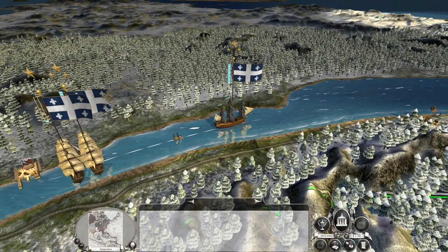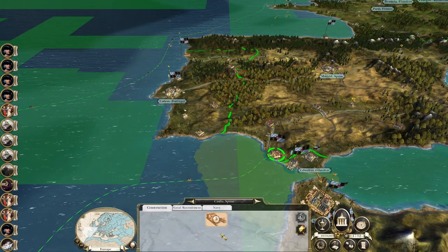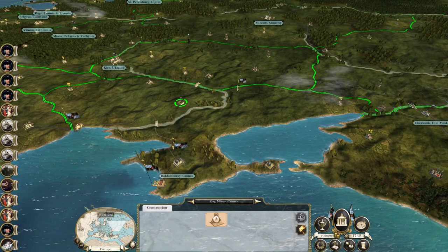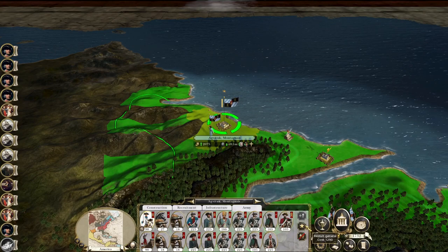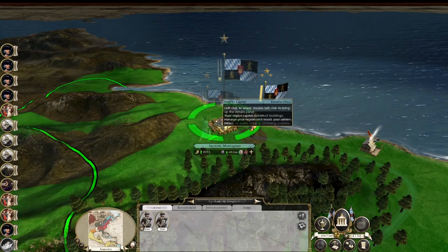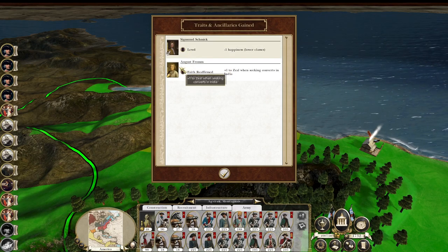Quebec. So let's pick up whatever upgrades we happen to see - I know we've got a mine in here. Natural causes - Ernst Merck! No! Are you sure it was natural causes? Either way, let's get a dragoon general. Sigismund Baum - minus three, very close. Sigmund Schmick. Lude. And August Fromm - faith reaffirmed. Good. Raiding in Nova Scotia again - these are just going to be fairly standard armies.